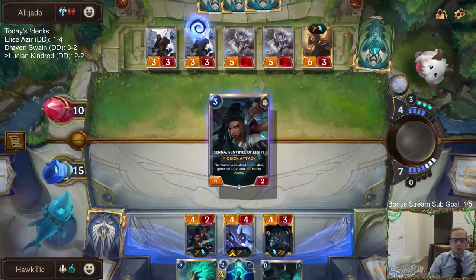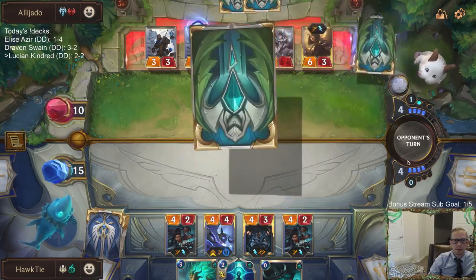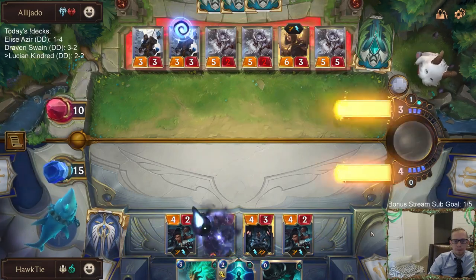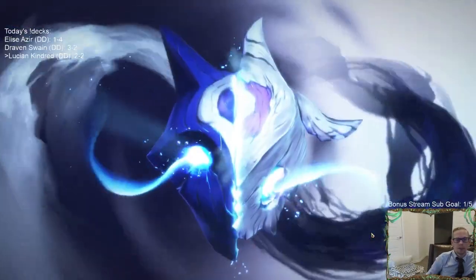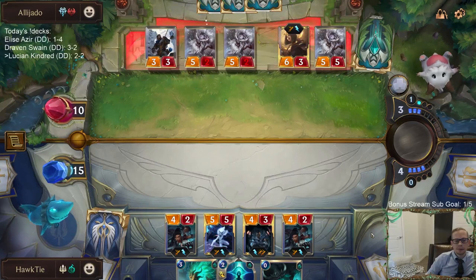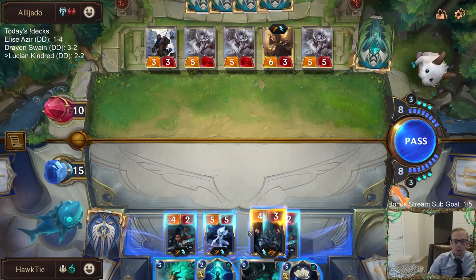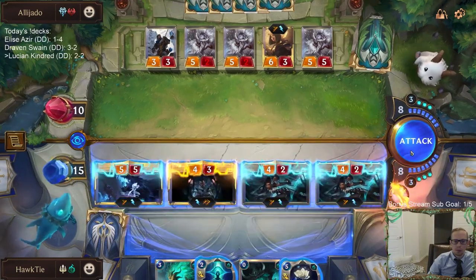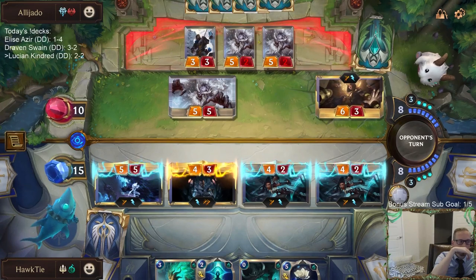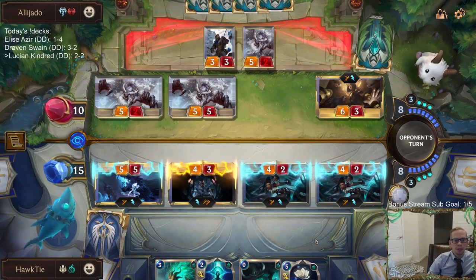Lucian's leveled. Now Kindred's leveled too. I'm planning on using Spirit Journey on this 5/5 — I'm not planning on Lucian dying.